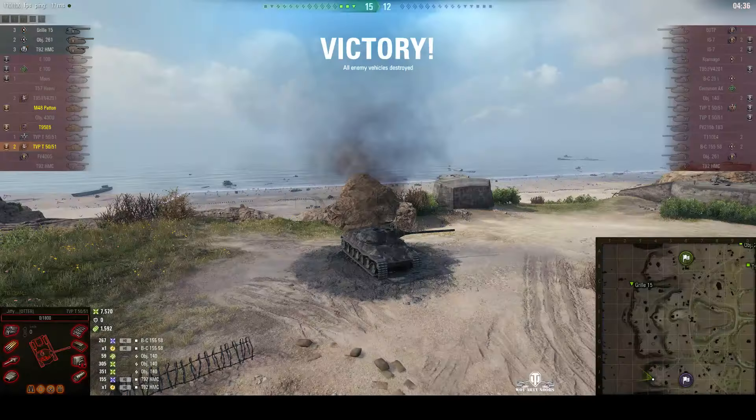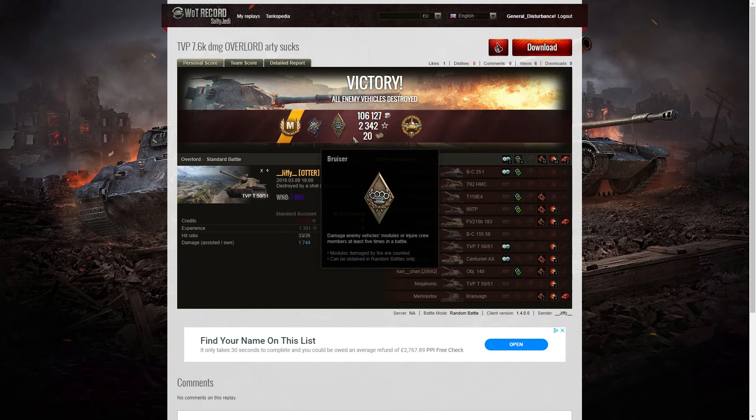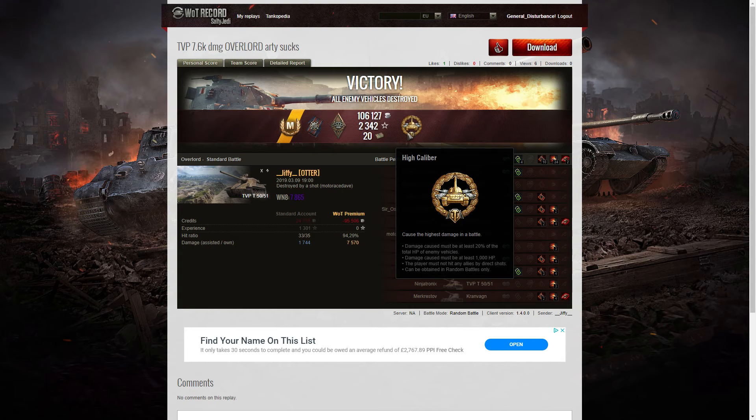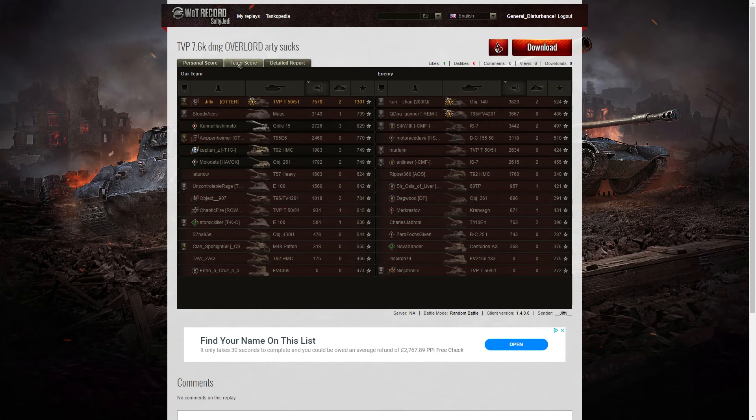Let's have a look at the end of battle stats. It's an ace tanker for Jiffy Avota in the TVP T-5051. He got a Fire for Effect and a Bruiser medal out of the minors. Out of the epics, he picked up the High Caliber - he did the most damage in that battle overall. 7,865 is the WN8. He certainly was trying to carry that team - 7,570 hit points of damage. The next highest scorer was the Object 140 on the enemy team with 3,829, and their Chieftain, the T95FV4201, got 3,667 hit points and picked up a Confederate as well.